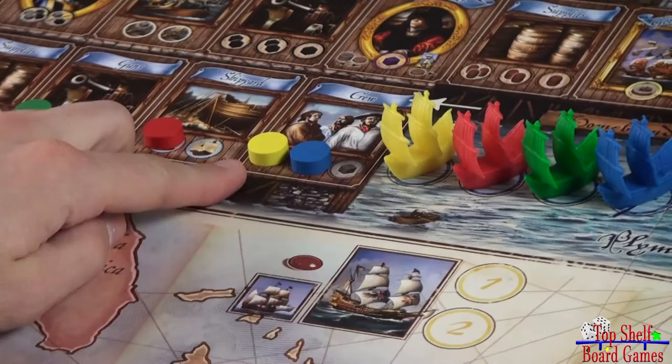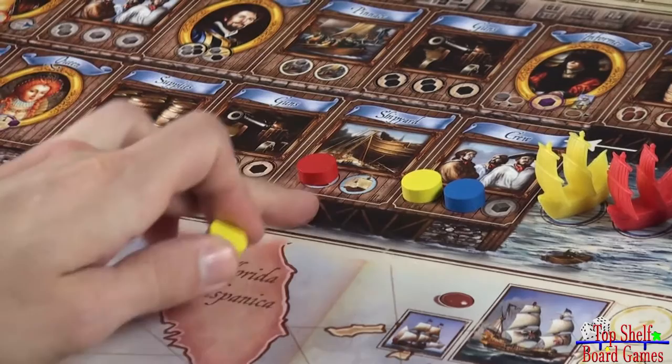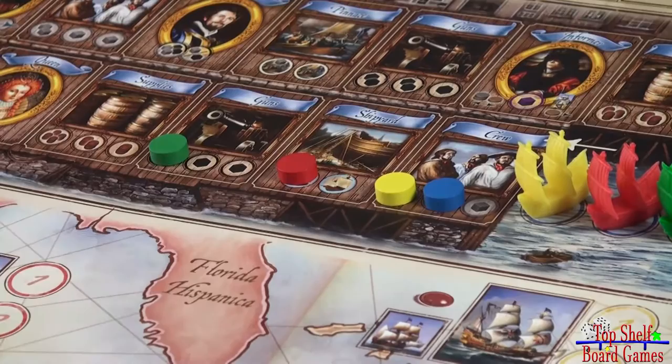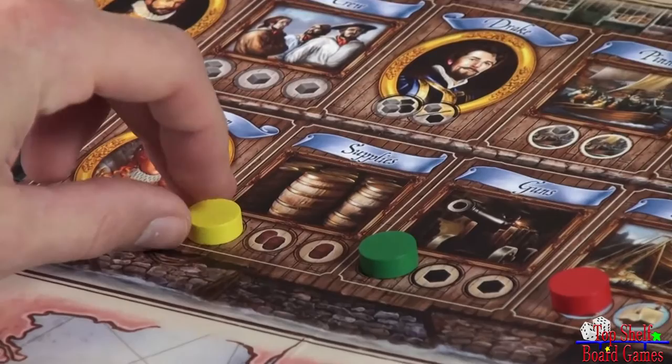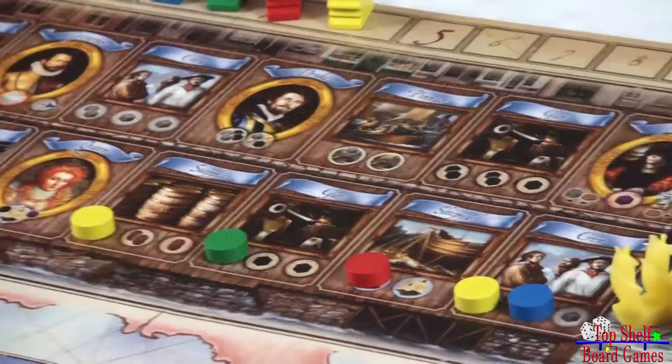Players will be placing their discs down onto the different locations in turn order — yellow will go first, then red, green, and blue. The rule for placing a disc: you have to place a disc farther down the track than your previously placed colored disc. You can skip as many locations as you want, and when you place your disc there, you'll take any of the resources on that circle and put them onto your player board. Turns continue until everybody has decided to set sail into the harbor.